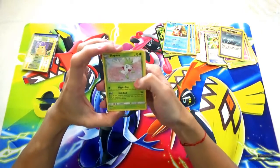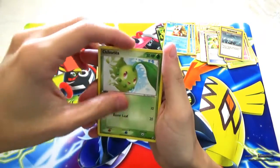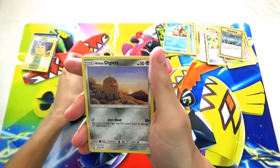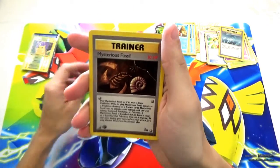All right guys, let's do the fourth mystery pack. We got hollow Shaman Cosmog, Natorino, Chikorita, Shriko, Magmar, Alolan Diglett, Voltorb, Shinx, and a Mysterious Fossil trainer card.